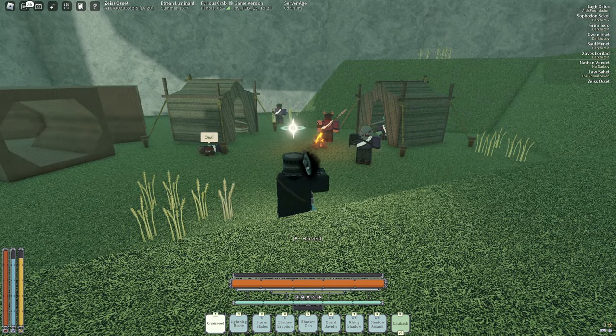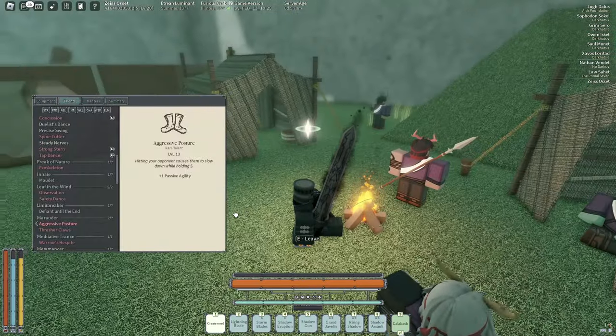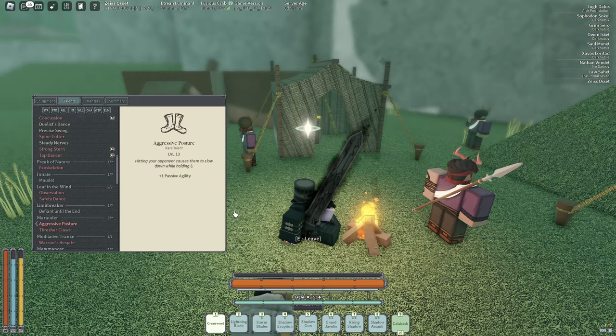Dodge cancel swing — that's the Spine Cutter combo. Another really good talent is Aggressive Posture, because it makes it harder for them to run from you. When you hit them it slows them down so they can't just hold S. They can roll a lot of it off, but it's still a good talent to have.